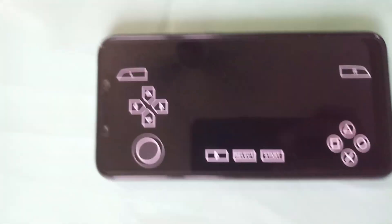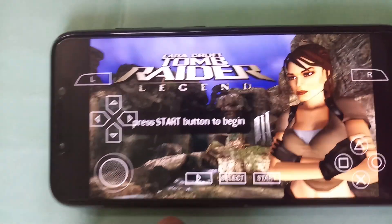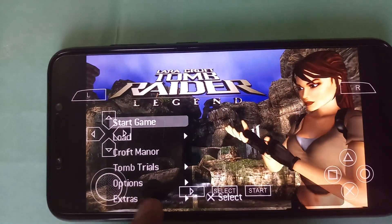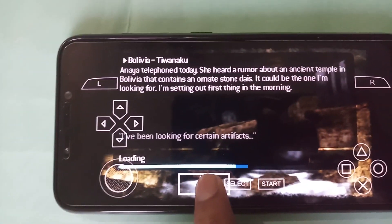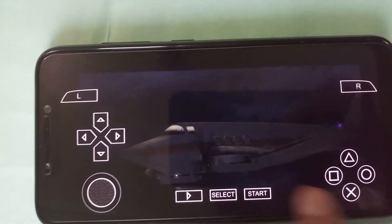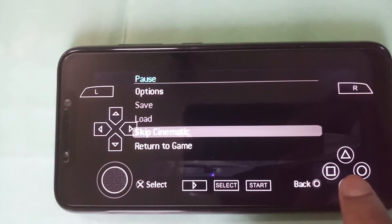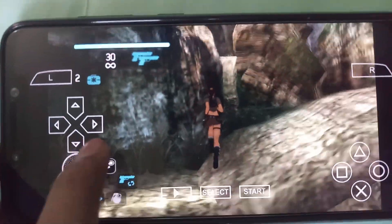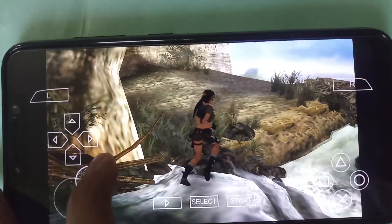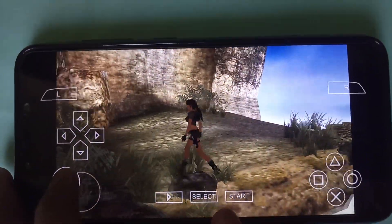Now let's try Tomb Raider Legends. This game's PSP version is similar to the PC version. You can see the loading screen is a little choppy. Let's skip the cinematics — and here we go, the game has started. You can see the same problem: the game is choppy and lagging, running at around 22 to 25 FPS.